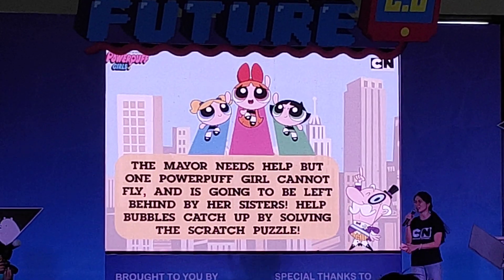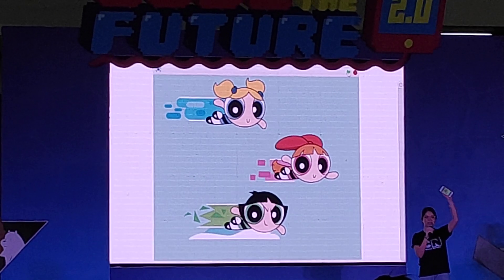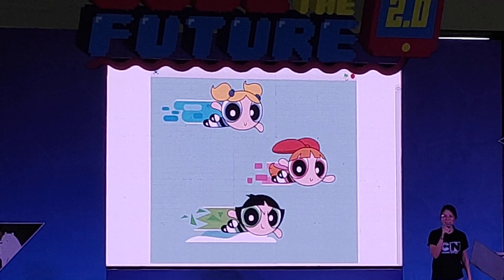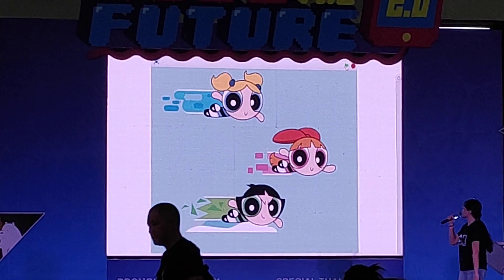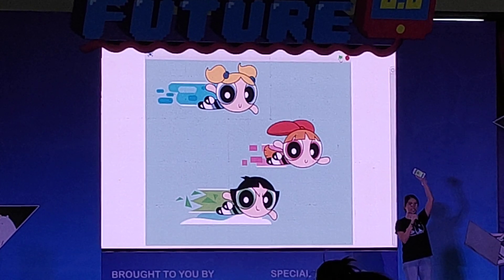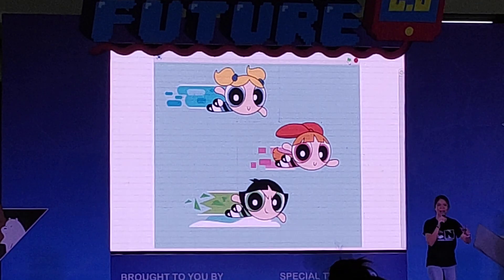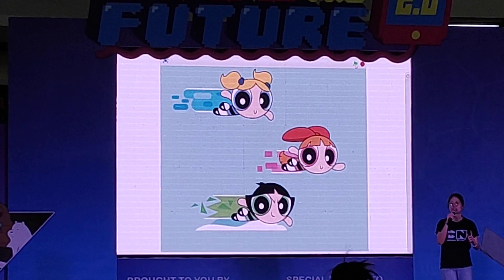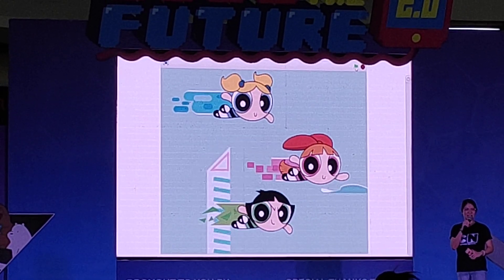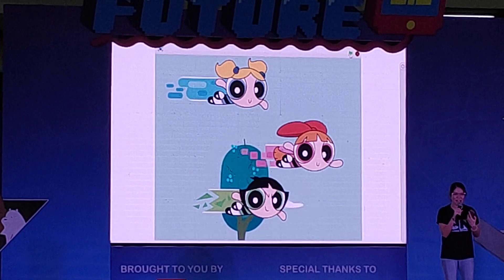There you go. Here's the gift. Who can you see? Who's at the top? And then we have the one at the bottom — Buttercup. Can you see the arrow at the top? It's pointing to the green flag. Look what will happen after we click on the green flag. The Powerpuff Girls slide in there.